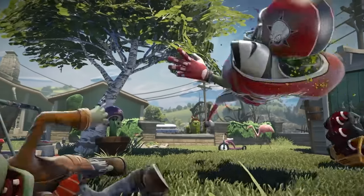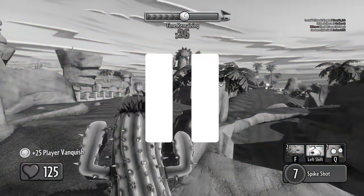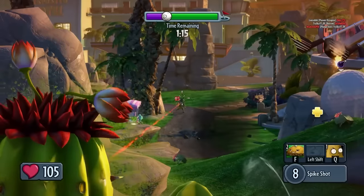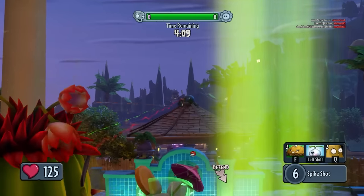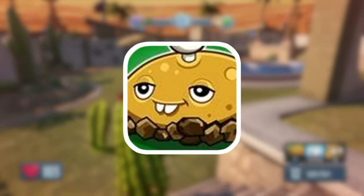Eat it. The final plant is the Cactus, and this is the Sniper. Kinda. Not really, but it's like the closest character to a Sniper. The Cactus shoots single-shot, high-damage spikes that are most effective at long range. However, spamming this will cause your accuracy to lessen over time. Her first ability is Potato Mine, which is pretty much just a landmine.